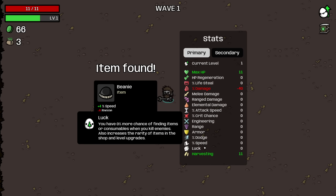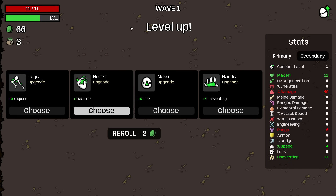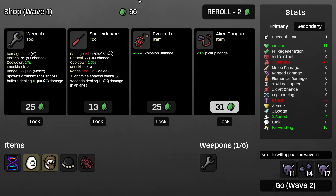We also get a bunch of harvesting from being the Old, which is awesome. Hopefully we can make that work, and I will be boosting luck and harvesting as much as possible. I'm going to try to get my harvesting to 21, and then we'll start boosting luck to make that as powerful as we can.